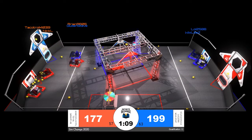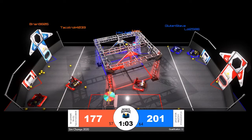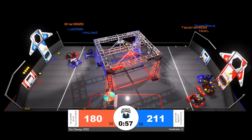NickL trying to do a little bit of multitasking on their way to the loading zone to grab Power Cells for the Red Alliance. They try to slow down GlutenSteve and play a little bit of interference, but it looks like that interference is not enough to slow down the Blue Alliance's point gains.